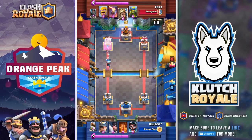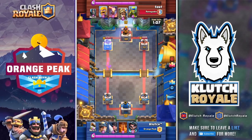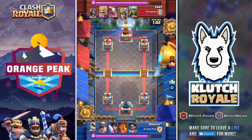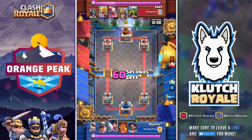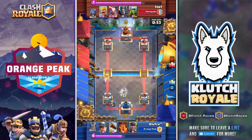He only gets a little bit of damage — nothing more than the arrows. He is going to ignore my ice wizard, so we'll get a little bit of damage on his tower. As of right now he barely has the lead but it's less than 50, so we're not worried. We're both sitting at max elixir.